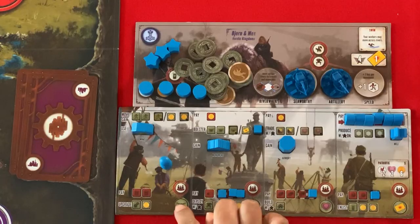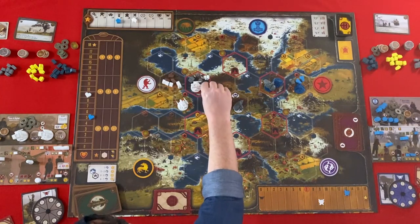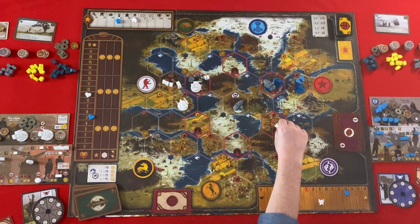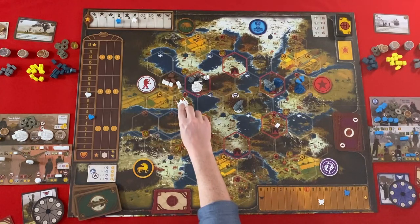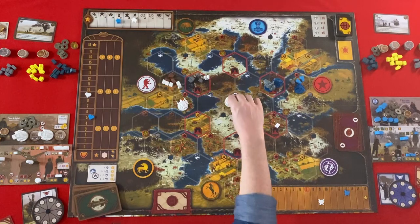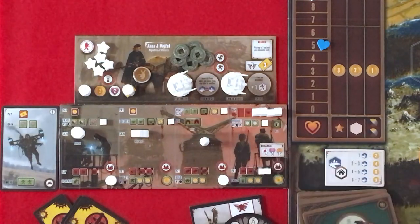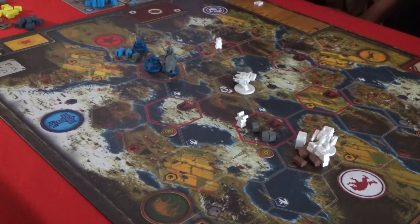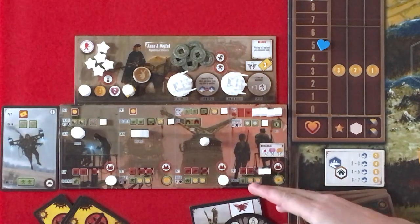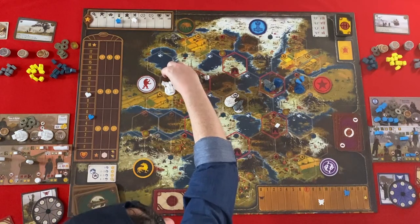I'm going to move. I get a power from my upgrade too, I forgot. One of my movements is this guy coming here, my second movement is this guy coming here, and I'll also move this guy here. And for my bottom action I can build a structure. Do you get anything from my building? Then I get one popularity.